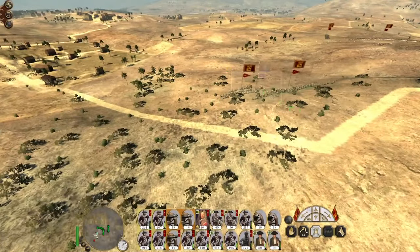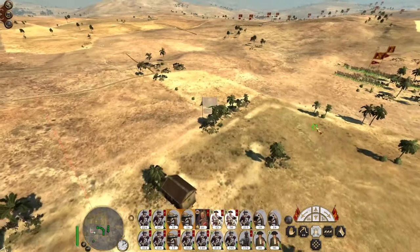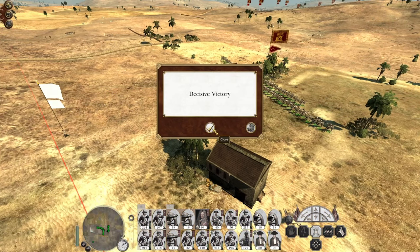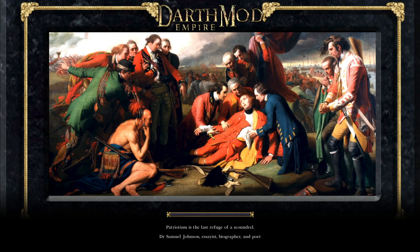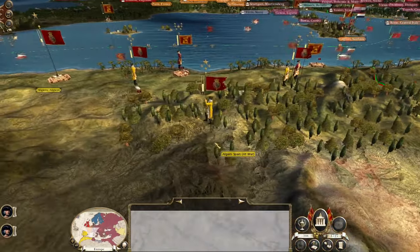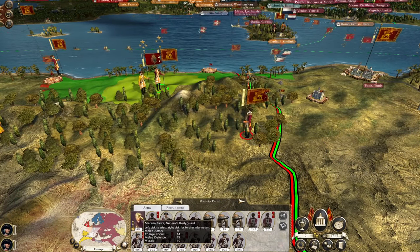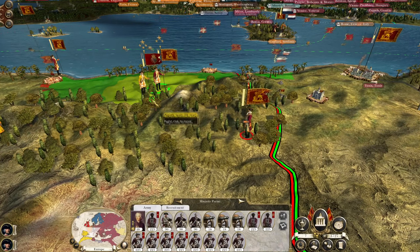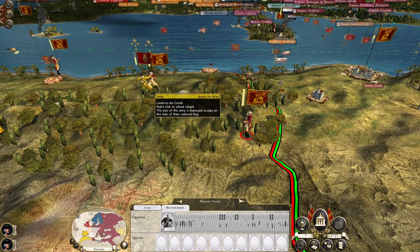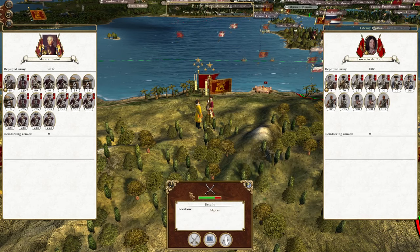Those units are going to escape. We are not going to kill a fusilier unit - curse you, fusilier! Good victory though - they have been obliterated. 700 men remaining. Ludovico, reinforce - you can't advance. Macario Perini - you're recruiting, but you can't recruit anything yet anyway because we have no money. The core of your force - this is going to be auto-resolve, I think.